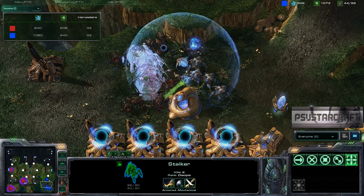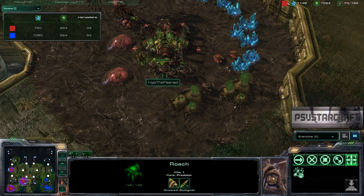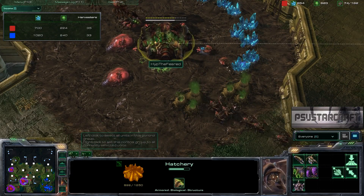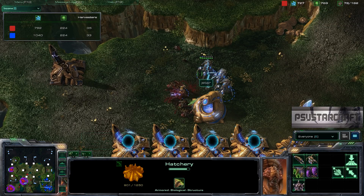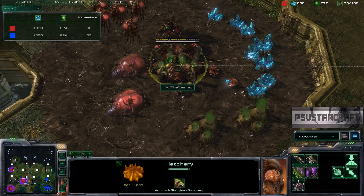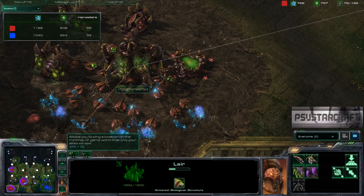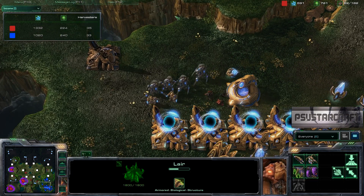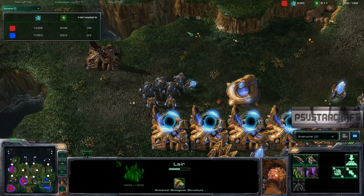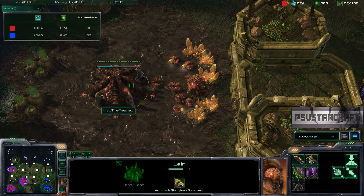More stalkers — pretty good against roaches, but it's just not going to be enough. The player is continuing to macro, which is good, but the problem is he has to click over, attack, then click back, select the hatchery, press S-R-R-R, select again — and that's going to take a long time. He could have macroed this battle a lot better. Let that be a lesson: hotkey your units.